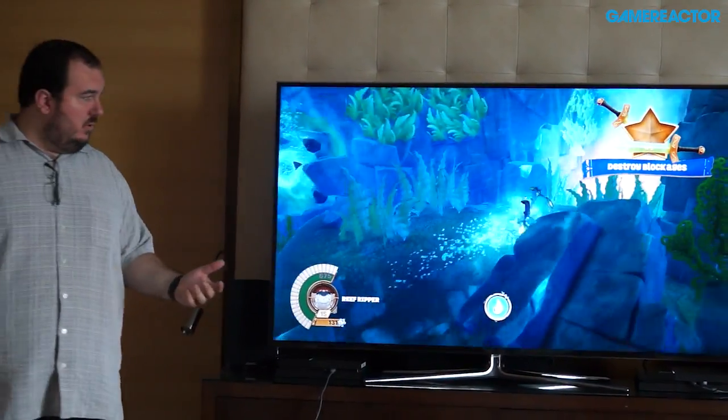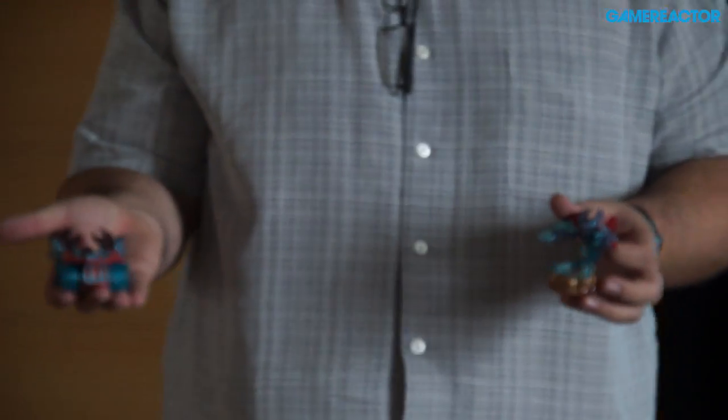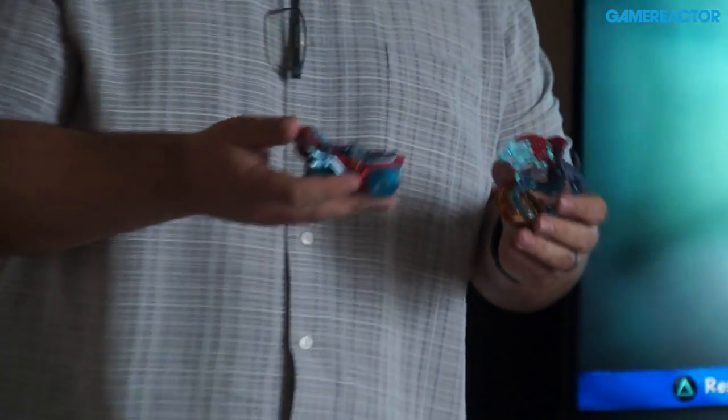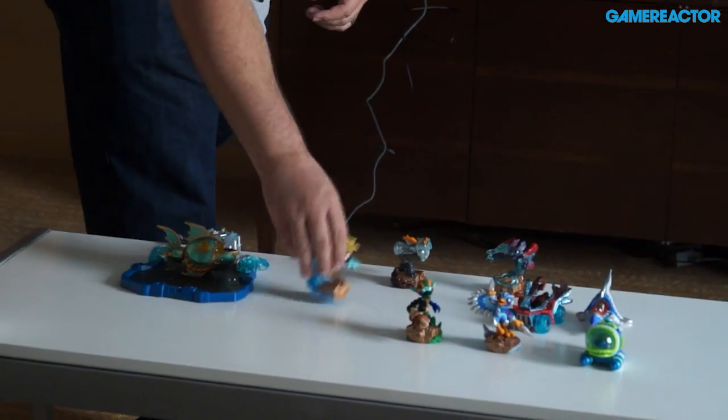Before David moves on, I want to show you another really cool feature of the game. This year we're going to have 20 vehicles and 20 superchargers. The reason those numbers match up is because there is actually a matching pair for each vehicle and supercharger. You can see it really clearly here — we've got Spitfire and Hot Streak, our land vehicle, and you can see they've got the same coloring, the same elemental feel, with the blue flame and blue flame. Pairing these perfect combinations together will actually supercharge your combo.